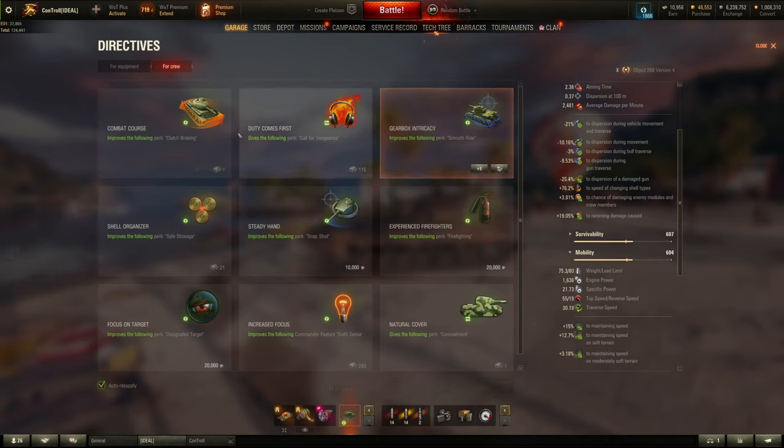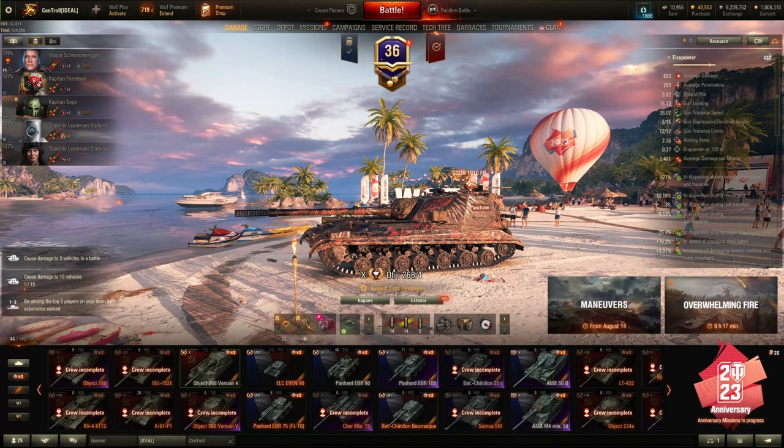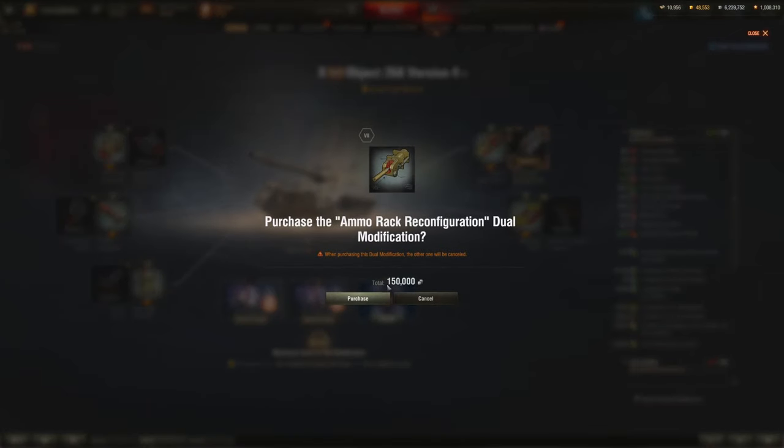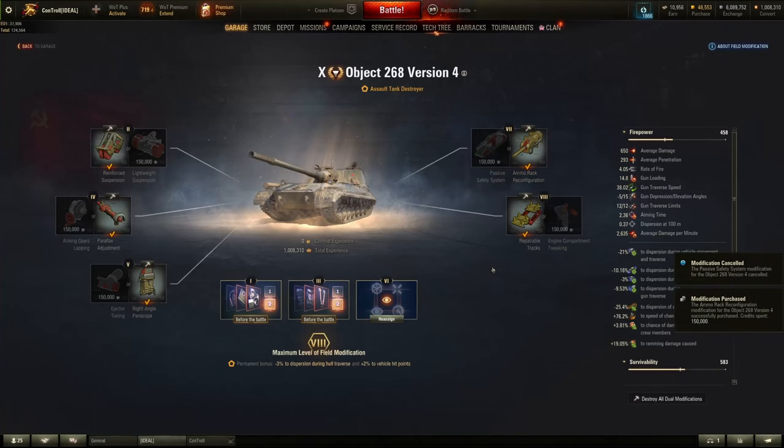For the directive, it's a tough choice between Clutch Braking and Smooth Ride — both cost only 10,000 credits so you don't need to worry about running out. I'd recommend trying both and deciding your preference. For field mods on this build, I'd only switch level 7 to reduce reload time, since with the extra traverse speed I feel more confident keeping my front to the enemy to protect my crew.